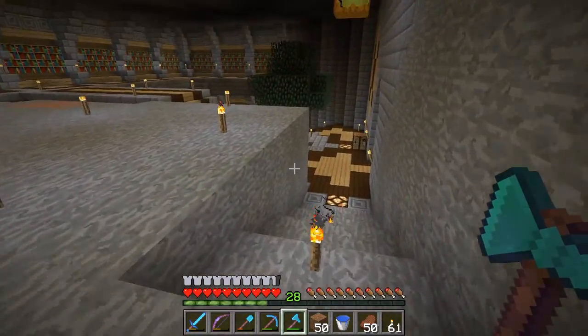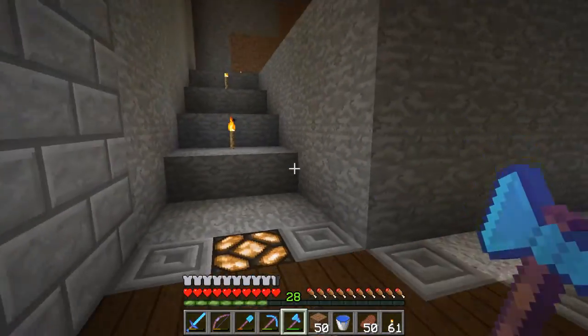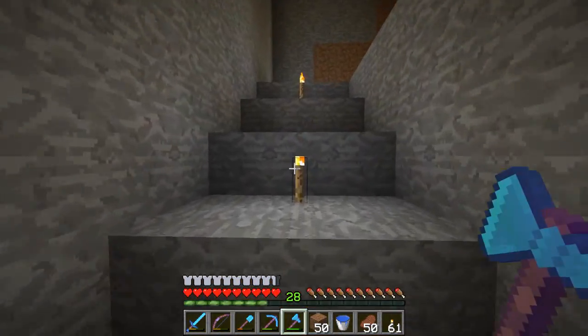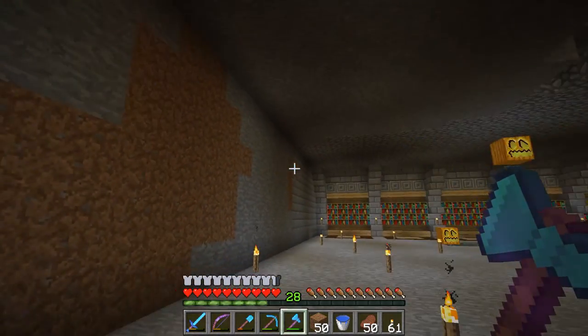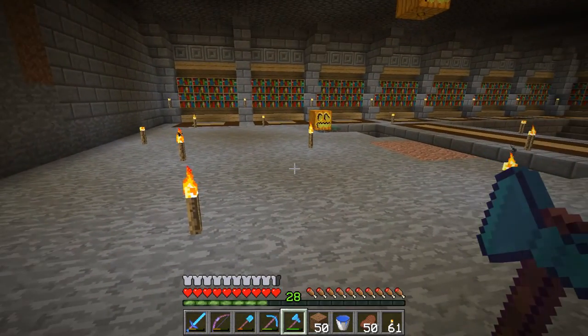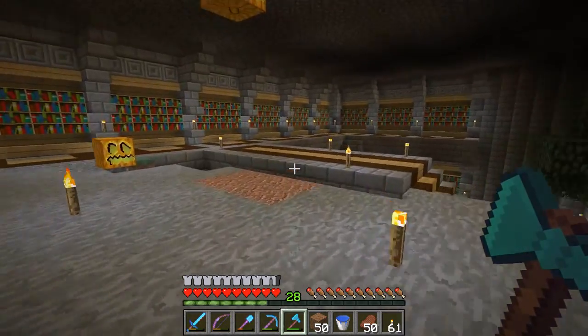Design decisions, guys, design decisions — because I like the feel of kind of going up and you come up into here and you turn around and you've got a wall of bookshelves. And I think I'm probably going to be doing like tables around here — tables and chairs, like desks for studying at and things like that.